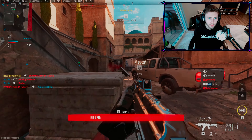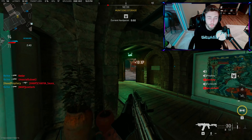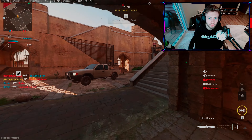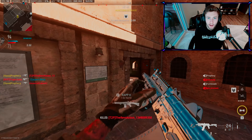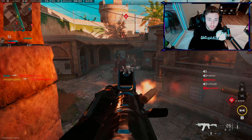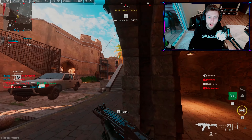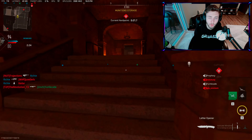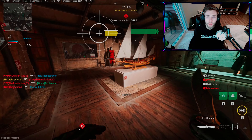Aim Labs is a great tool, available on PC. Make sure your sensitivity matches your in-game settings, or it won't help as much as it could. You still get some benefit from the mind-muscle connection, but you want to train your hands to know exactly how far to move for a certain target. Also, aim assist is one of the biggest components — make sure you are moving your left stick at all times. This is called strafing. When you move the left stick on your controller, you actually get more aim assist than if you are standing still.